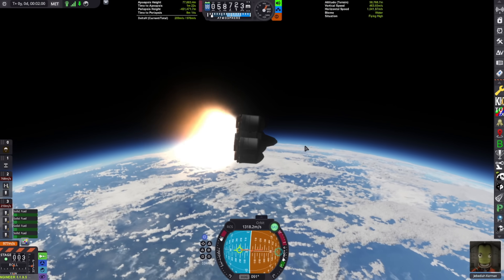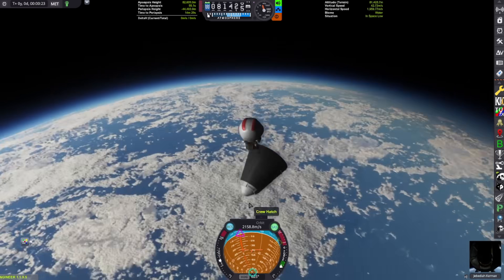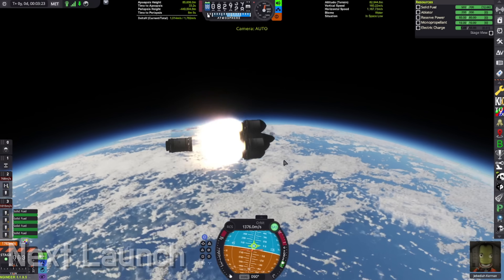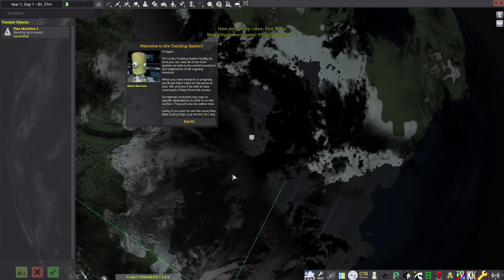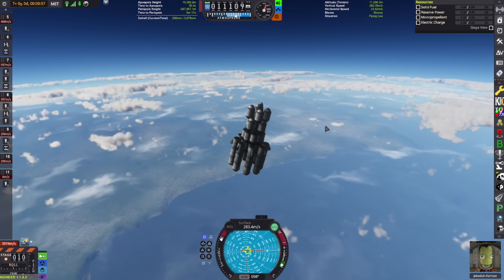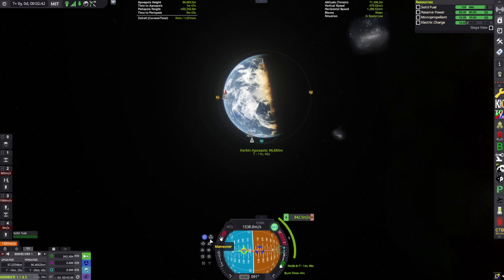I tried to get to orbit again with an even larger bottom stage. Honestly, we get really really close. I tried to push the pod with Jeb's EVA pack but that did not work. The reason I was so distraught about messing up in low orbit was because I actually had enough fuel to get into orbit, and then I fat-fingered by hitting space twice. But this launch goes really well — way better than the last one. I'm kind of happy that happened now.